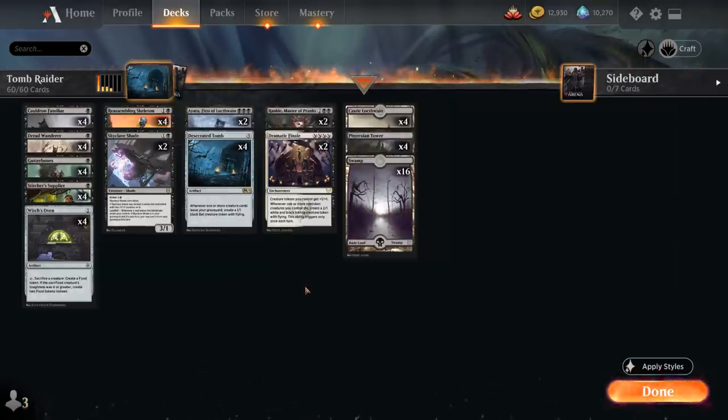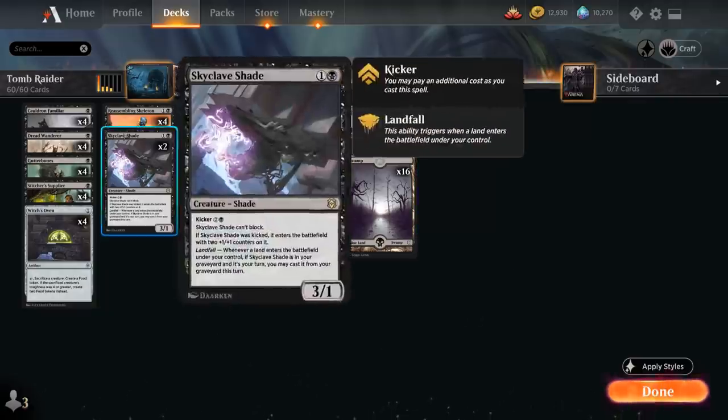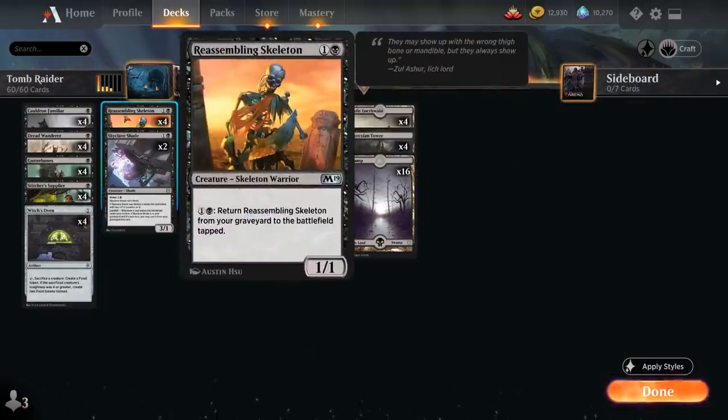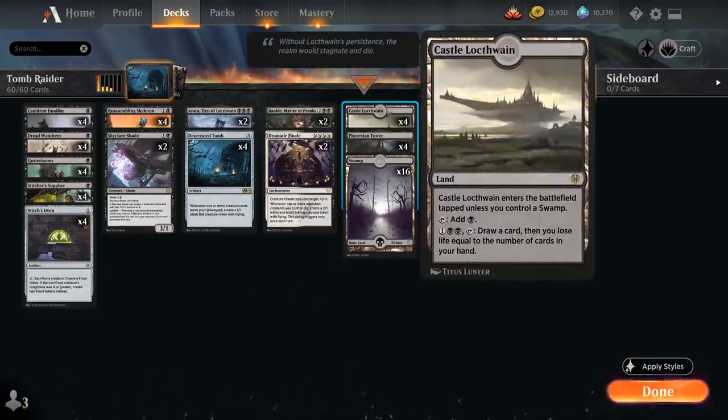For the mana base, despite being a legendary land we're playing the full playset of Phyrexian Tower, because of how powerful and synergistic it is. It normally taps for colorless, or we can sacrifice a creature to add double black — enabling Reassembling Skeleton loops. We've also got 16 basic Swamps and four copies of Castle Locthwain as a late-game card draw engine.